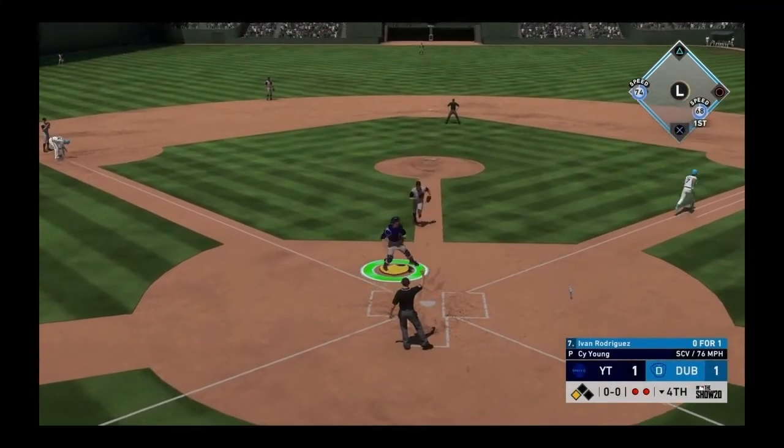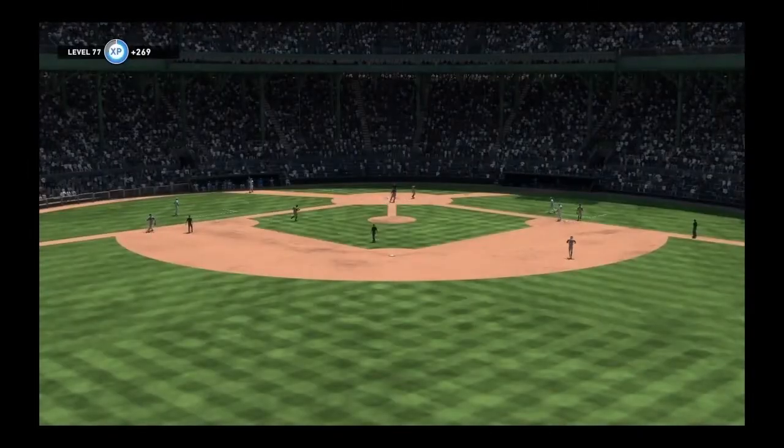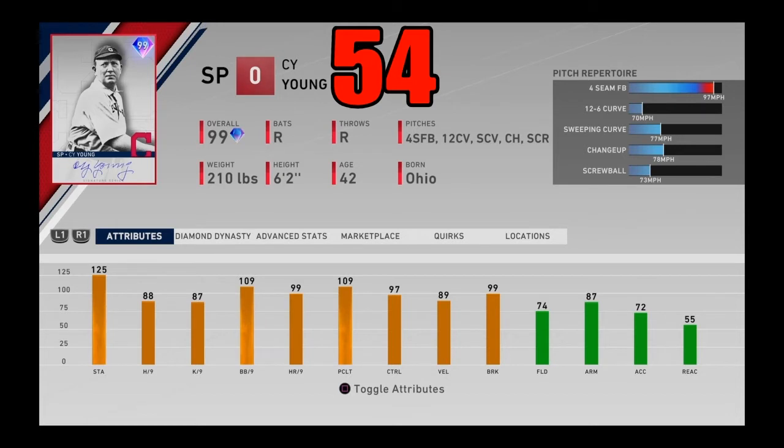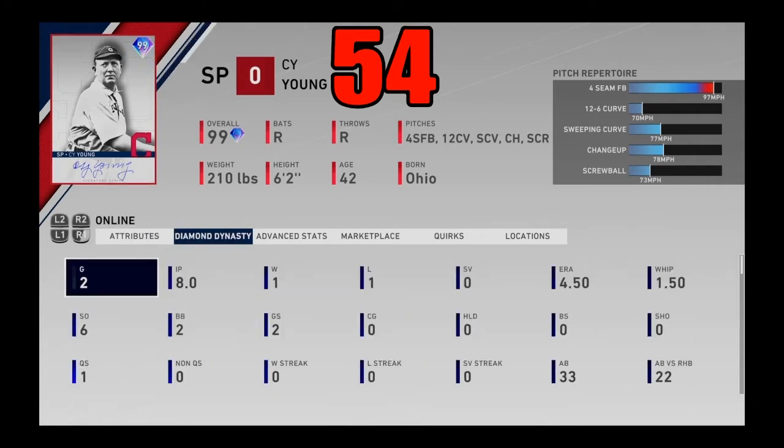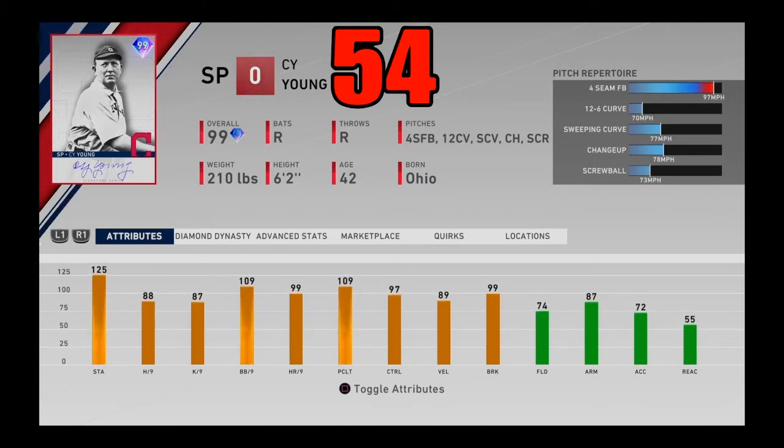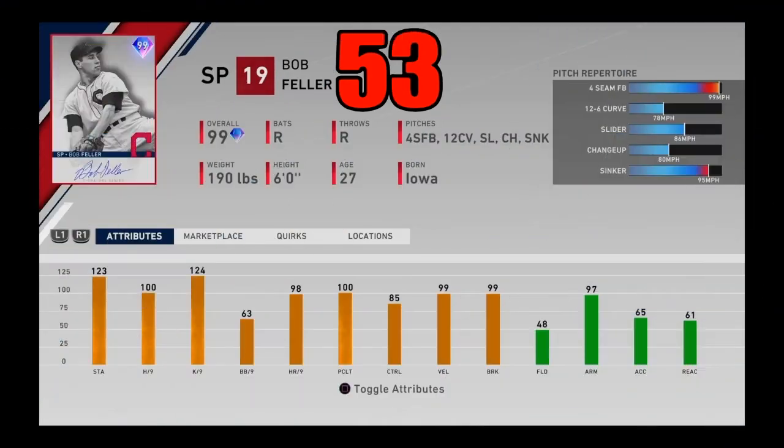Coming in at number 54, I got 99 overall signature series Cy Young — a division series reward. You may call me crazy for this pick but I think this card is extremely hated on for no good reason. Maxed-out stamina, good stats. Everyone says the pitch mix is terrible, and it kind of is, but if you know how to pitch it correctly he can be very effective. You gotta use a lot of low stuff, and if you play the right guy who will chase the low stuff, he is just incredible — one of the best pitchers in the game if you know how to utilize him correctly. Cy Young coming in at number 54.